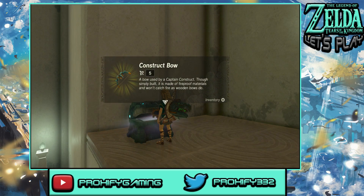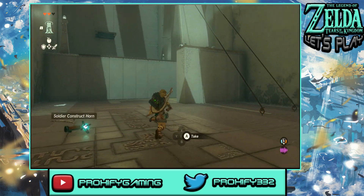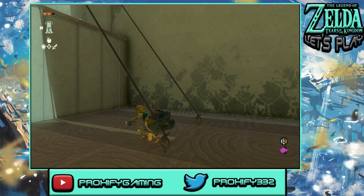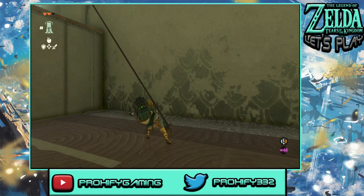We got ourselves a Construct Bow, but there are no embers at all. I don't know why they have no embers here because normally in a dungeon you'd normally find some of those. What we need to do is basically cut down these guys down to size, and that should help us reach the top of that particular spot.